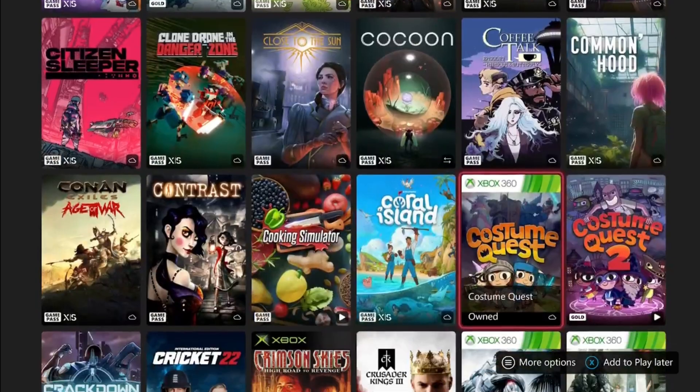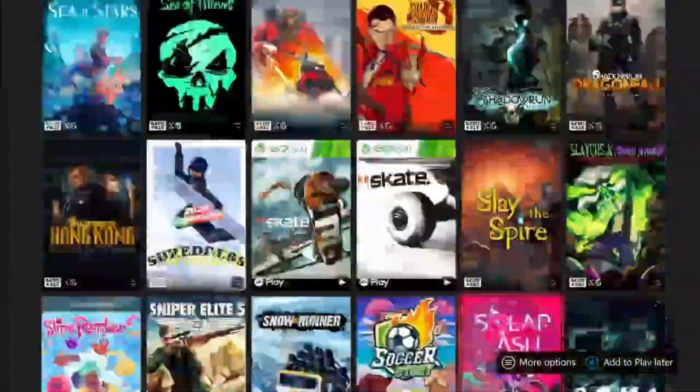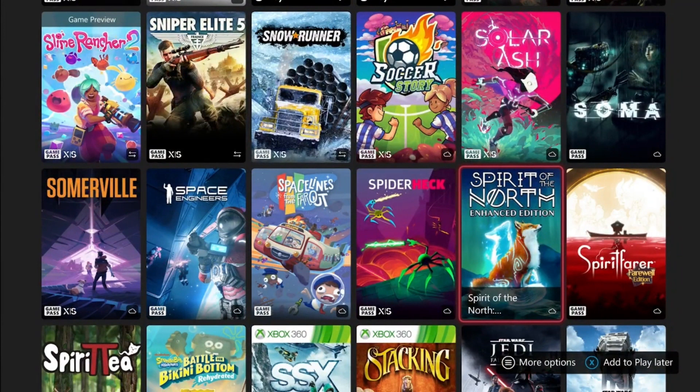Moving on to six-hour games — there's only one on here besides the Paw Patrol games — and that is Spirit of the North. I don't know anything about it but it honestly looks really cool. I like the cover art a lot. You can do this in about six hours.